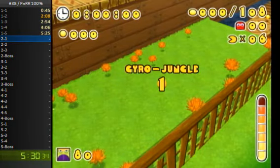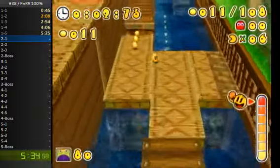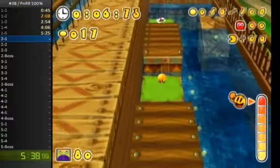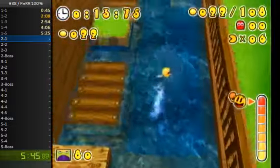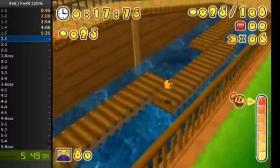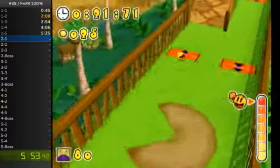Now we're on to World 2. World 2 is pretty straightforward in this category — it's more similar to all Pack Dots than it is to all Ghosts. Mostly because the routes for these two categories are pretty similar. Right here I'm going to ditch White Pack even though it is kind of useful, because normal Pack falls slower and it's actually better for those log jumps I do to skip through the logs.